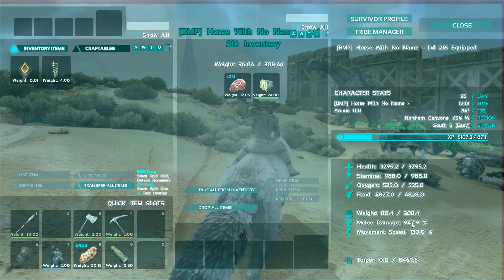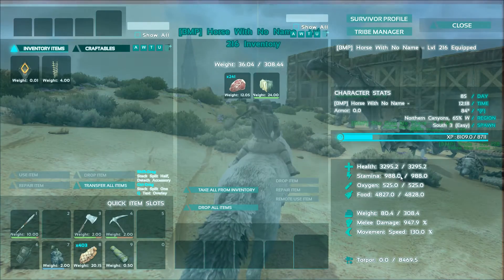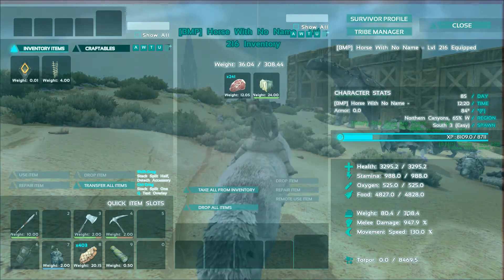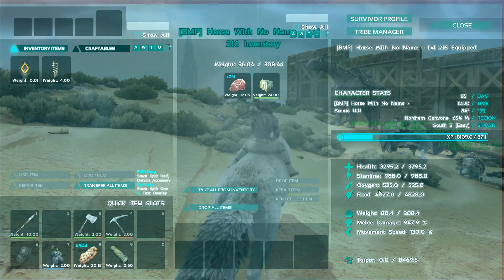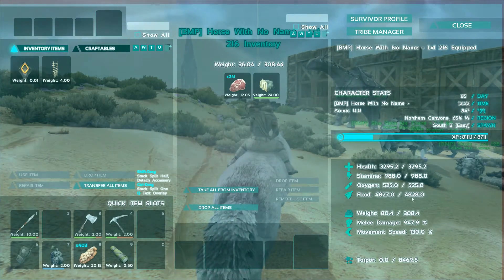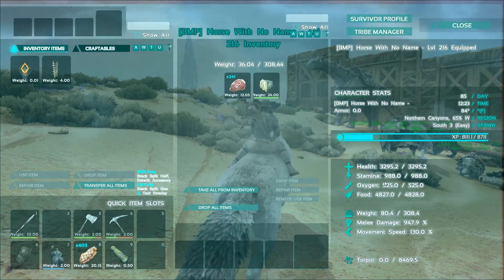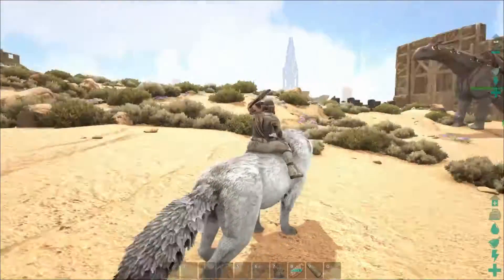The melee I'd like to get to 1,000, and then I'm just going to be pumping health like crazy. I might get stamina up to 1,000 too, just to get a nice even number. Weight I'll probably leave alone for now. Speed is fine. Oxygen and food, not terribly relevant. On the way over there we're probably going to get a few levels, but once I head to the desert I think we're going to do a little bit of a combat montage until we encounter something big.